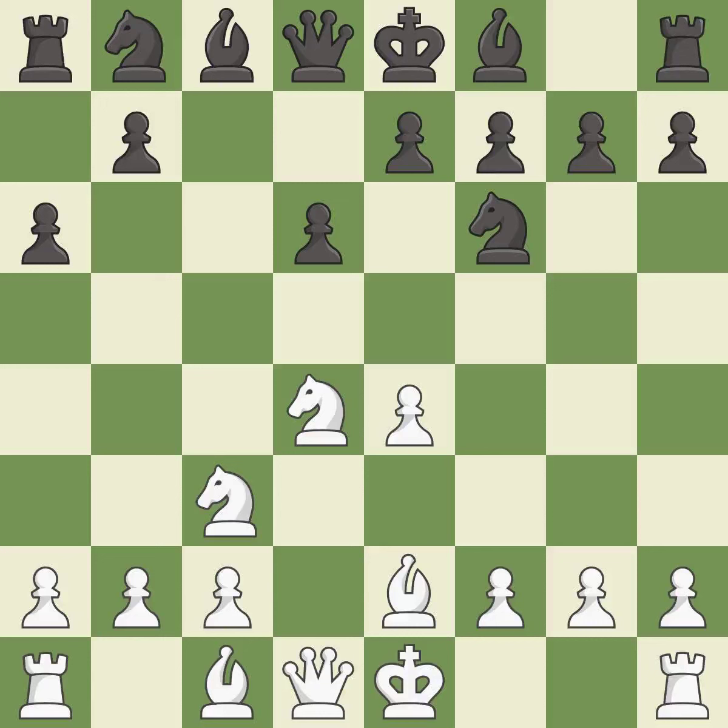Be2 develops the light-squared bishop and prepares to castle kingside. E5 attacks the d4 knight and prepares to develop the dark-squared bishop to e7. Nb3 retreats the knight to the queenside where it controls the a5, c5, and d4 squares.